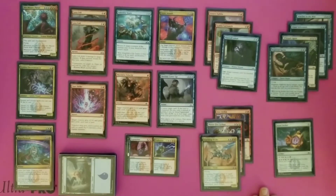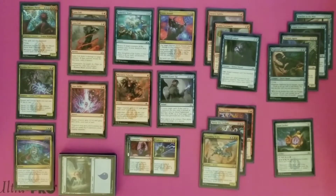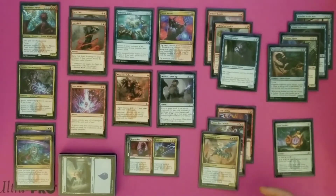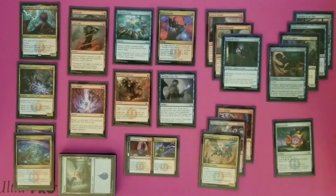Moving on to the creature side of things — I do want to explain a little bit. I put these in some piles here because when I do deck building, I do it a little bit funny. When I first started playing Magic, creatures were kind of tough for me and it took a while to really understand how to determine the value of a creature. A strategy I use is to first lay everything out by its mana cost, get my numbers down, and then put everything in a pile according to what it does for me in that particular deck.